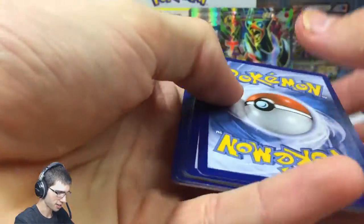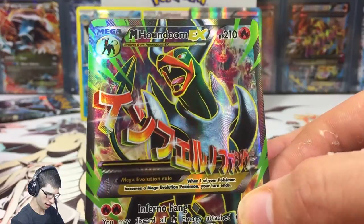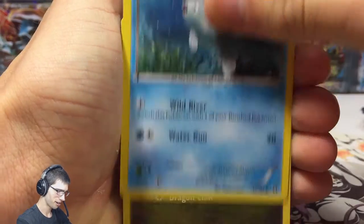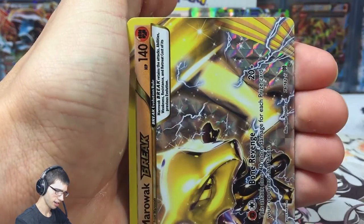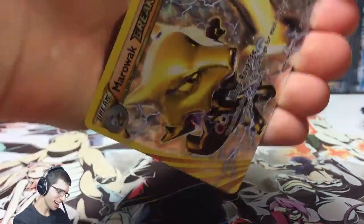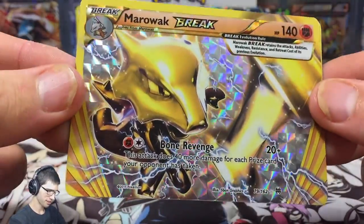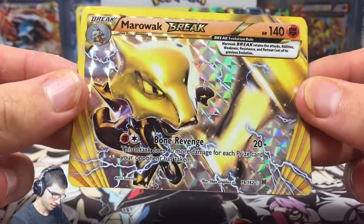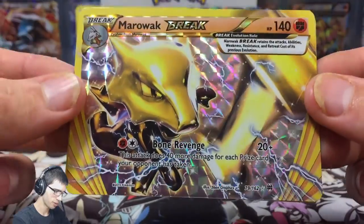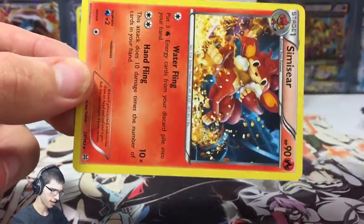I did not think this box had anything left to give us, and it gives me the Mega Houndoom Full Art. Let's have another quick look at that. Wow, that card just shocked me — did not expect that one bit. This part is just killing it right now. We have a Marowak Break — I needed that. Bone Revenge: this attack does 40 more damage for each prize card your opponent has taken. So if you're the underdog and losing, use that attack — it's like the comeback card. Marowak is the comeback card. And a Simisear.